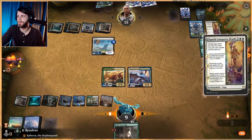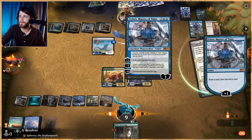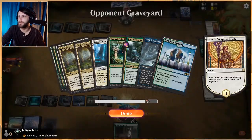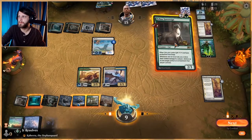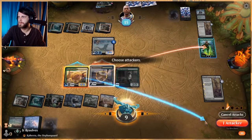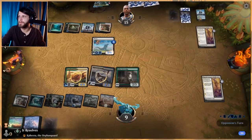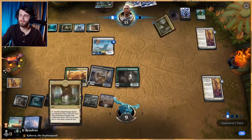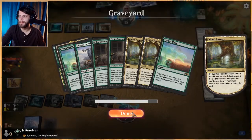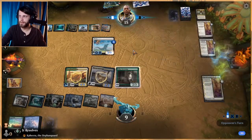Let's do this — the correct thing is actually to get rid of Teferi with Elspeth Conquers Death since it exiles. We'll play Feline Sovereign. There's no point getting rid of Nissa since they can bring her back with Elspeth Conquers Death — not great for us. With Icon of Ancestry we're supposed to get Kahira, which gives everything vigilance, meaning we have tappers for days. They've got a very strong setup going — now we can start throwing out 2/2s essentially, worth noting we have the mana to do that and it boosts our attackers.